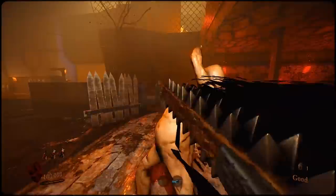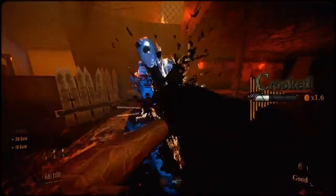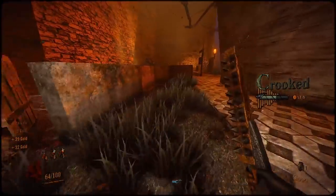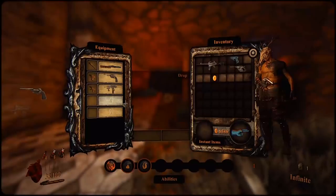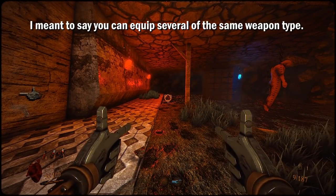Melee weapons are no longer breakable, and I think that's a great thing. But I didn't use melee that much, so I'd be curious what other players think of this change. You can now instantly switch to any weapon you want instead of opening the inventory, and that's a game changer.